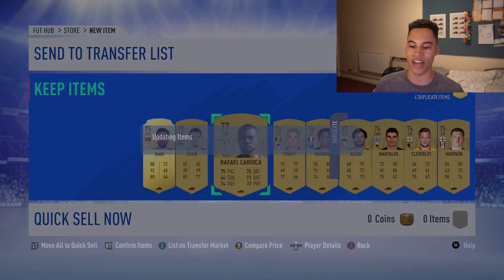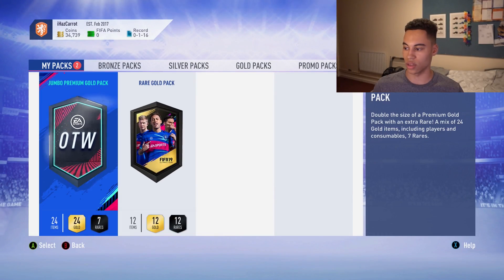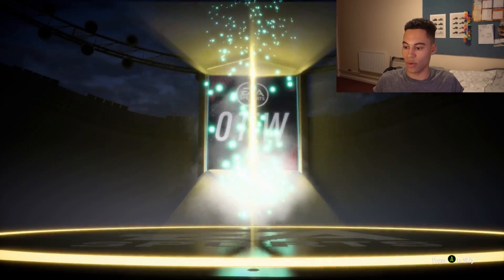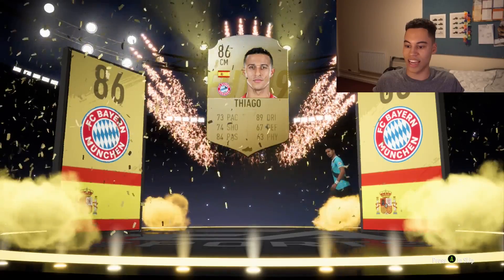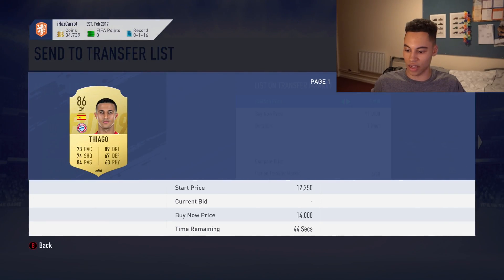Lamar is one of the better One to Watches you can get, so very happy with that. Moving on to the Jumbo Premium Gold pack — could have been that Ronaldo card... oh, it's a ball drop! Spain center mid — it's Thiago, 86 rated, another walkout! These are the best packs I've had on FIFA 19 so far.